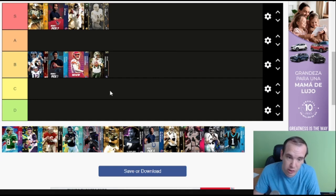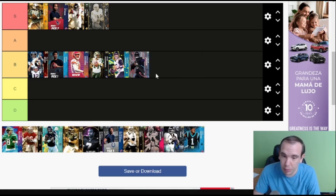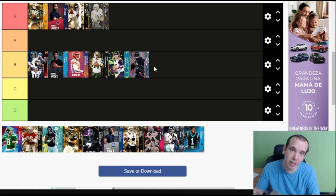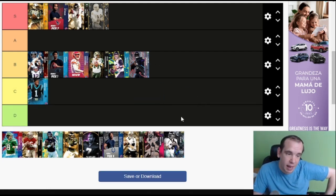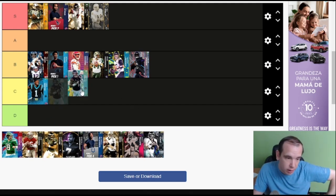Ryan Fitzpatrick — nothing special, bad release, not the best abilities. Trevor Lawrence — nothing special at all. Lamar Jackson is missing abilities — he does not get the big four: Gunslinger, Fearless, Hot Route Master... he's missing one of the big four. Cam Newton is absolutely horrible — bad release, bad abilities. Do not get that card.